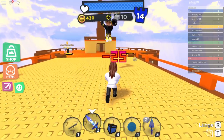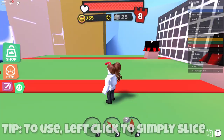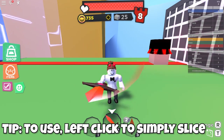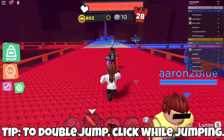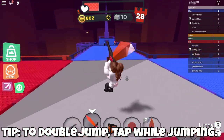The sword is probably the most significant weapon in the game, which provides for good close-range combat and jousting. To use a sword in combat, simply left click to slice. To lunge, press R on PC, or press lunge on mobile. To double jump, you can click or tap while jumping.